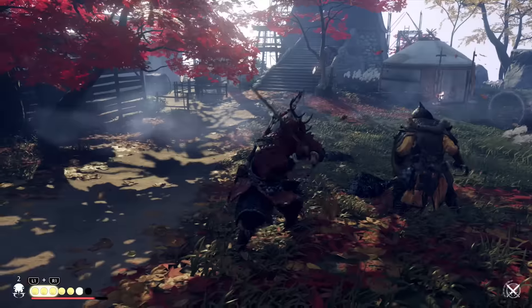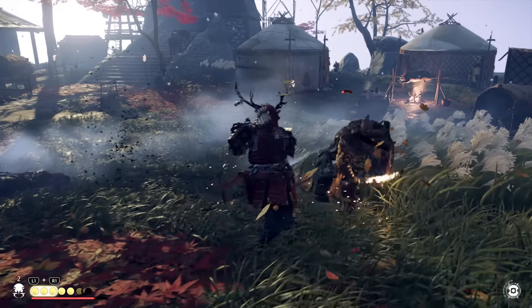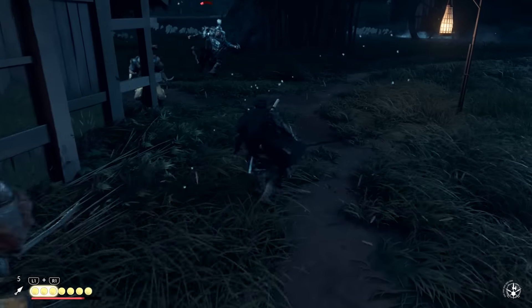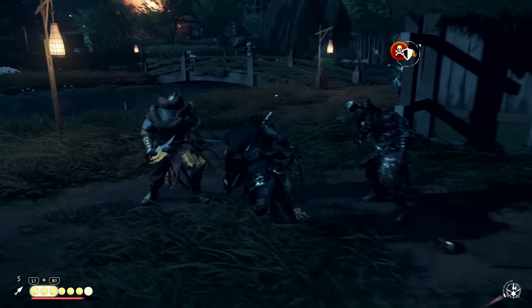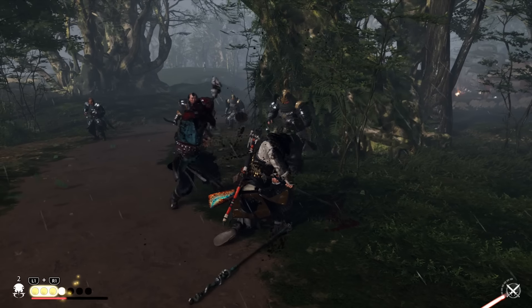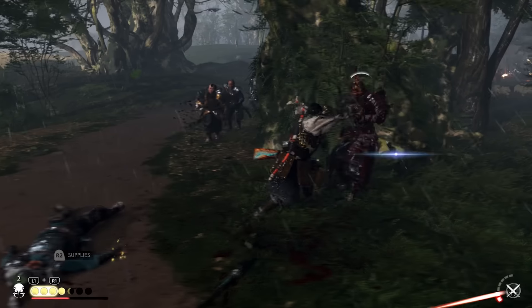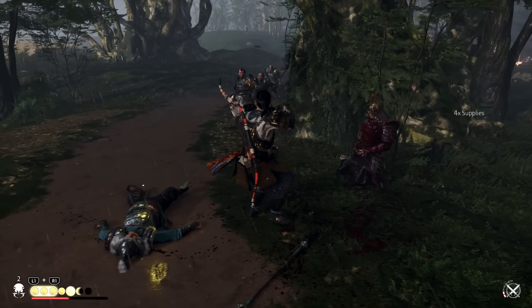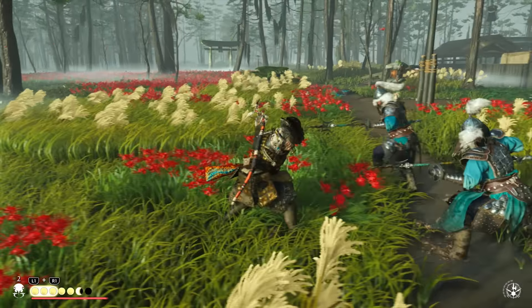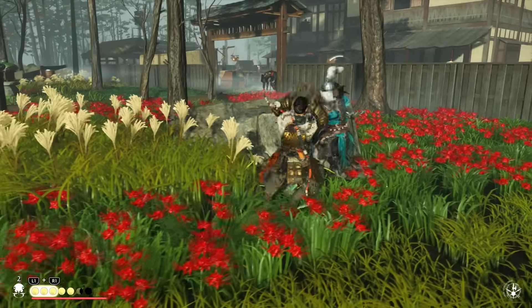If you're aggressive, just follow in with a flurry attack that will break their guards instantly and shred them to pieces. For spearmen, I found them to be the easiest of all — maybe because they all have blue attacks. If you upgrade your deflection skill you can perfect parry them. It's even easier once you invest a point into wind spear defense, which lets you automatically parry during any wind stance attack.